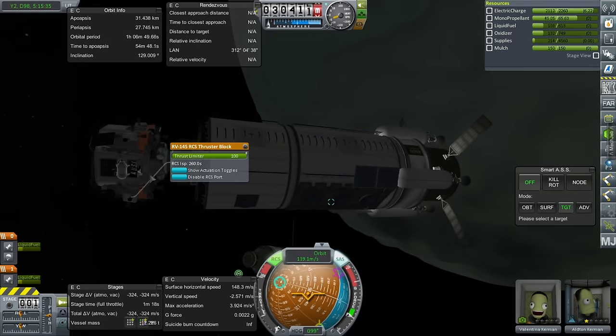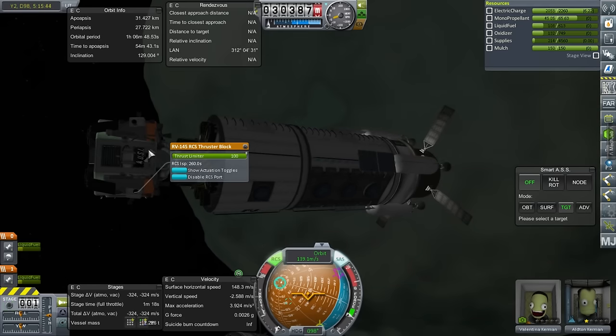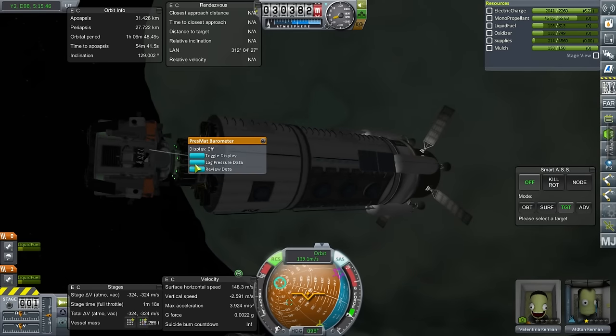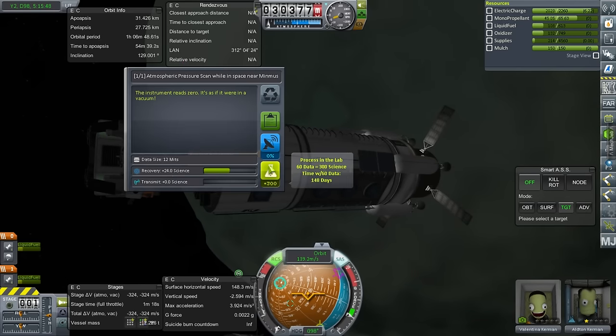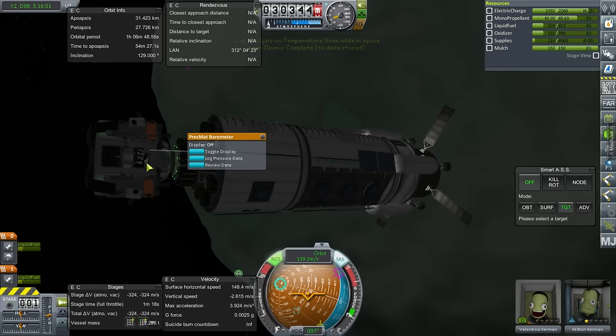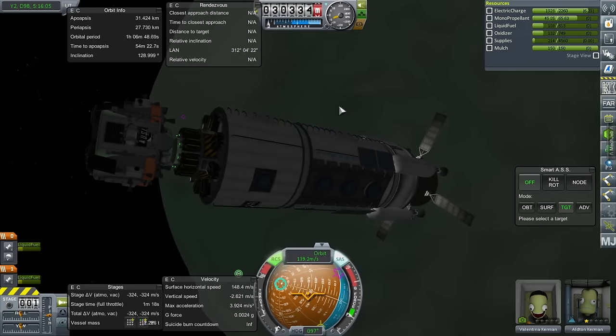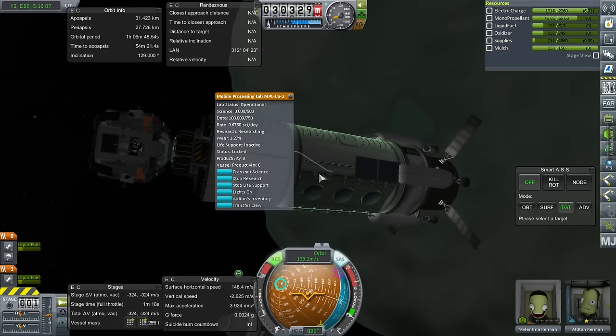Alton — we can start research, and I think we can actually send some of the science in there for processing. We don't have that much science though. View data, process in lab — let's just log it: keep log, keep temperature. So now Alton has data to process and he's getting some science per day, that's nice.